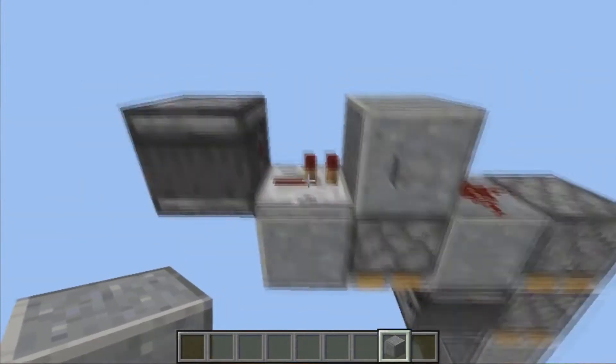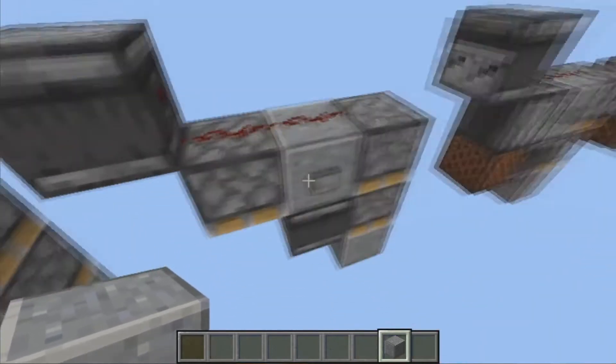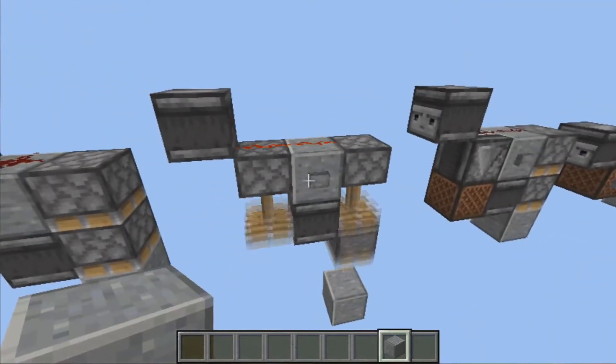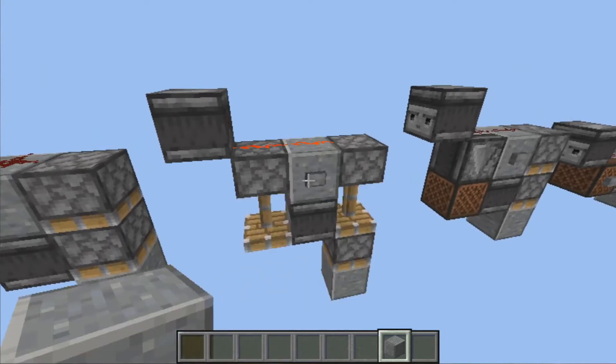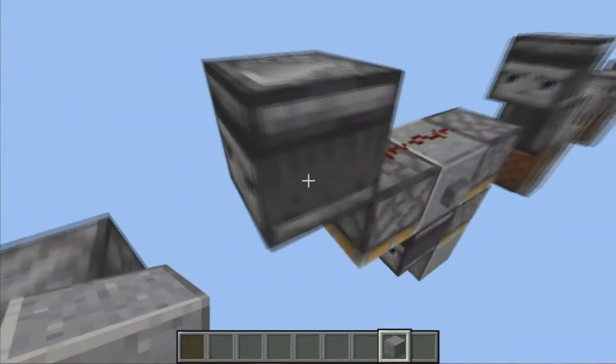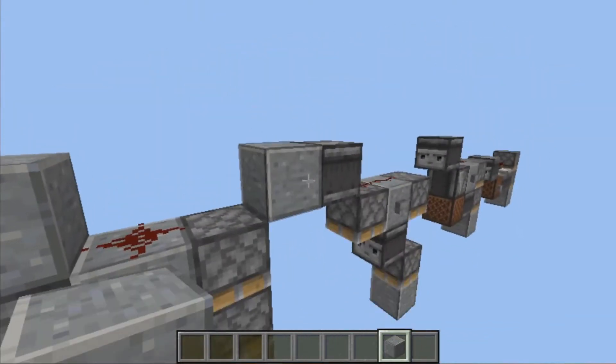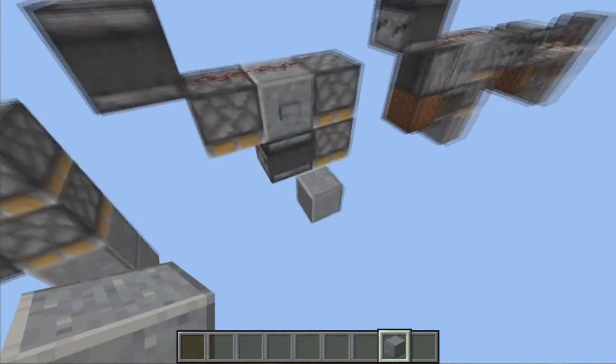But with the new 1.16 redstone mechanics we can save a little bit of space — mainly just this block here — because now we can have redstone on top of a piston. If I go ahead and press that, as you can see we can have redstone on that piston, but this still has the same downside of not being able to be single-ticked.